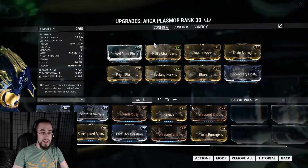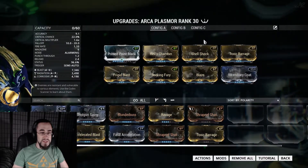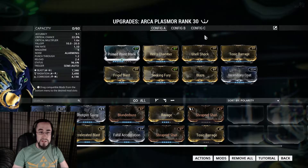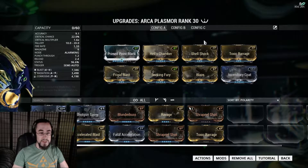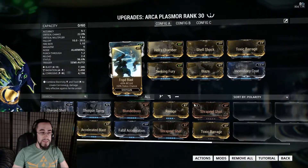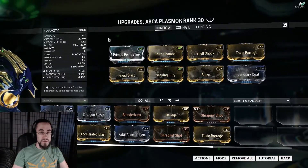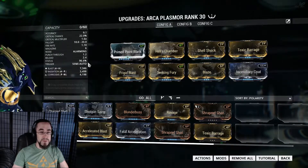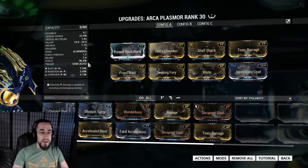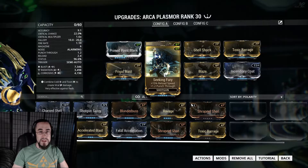I've got Prime Point Blank, Hell's Chamber, and three out of four of the status mods — I'm missing one but have a replacement. I have Shell Shock, Toxic Barrage, and Frigid Blast. With the addition of Hell's Chamber, which does give some status, that brings it up to 96.6% status chance, which is good enough. I also have Seeking Fury because I wanted a little more reload speed — it is a little slow to reload.